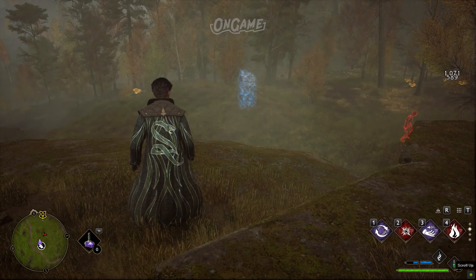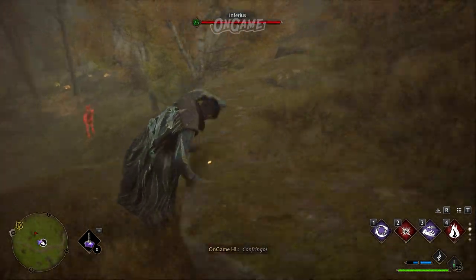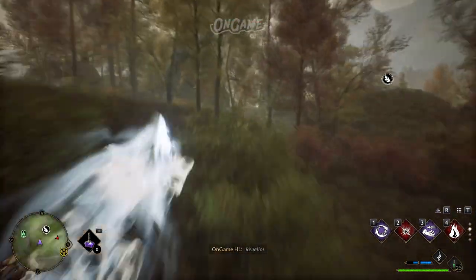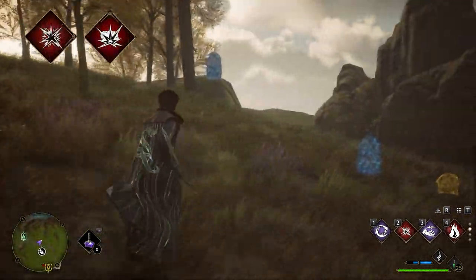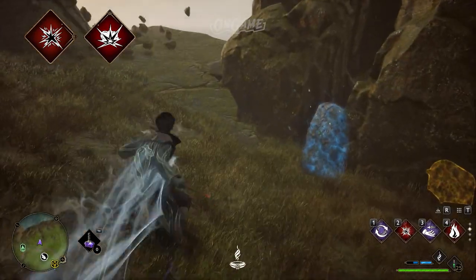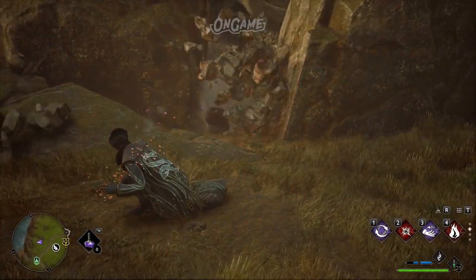Then we have the Destroy Stone Pillars Challenge. First, cast Revelio to locate the pillars you should destroy. Then use Confringo or Bombarda to blow up the highlighted stone pillars in the trial area.